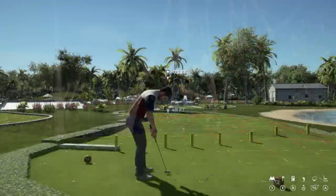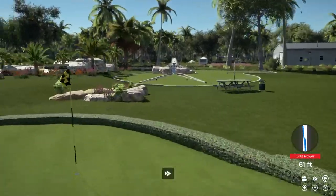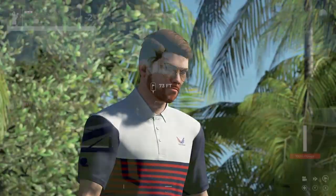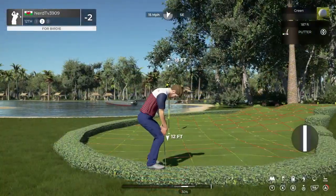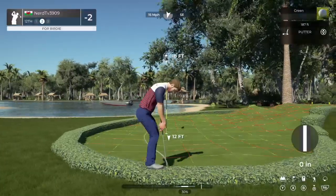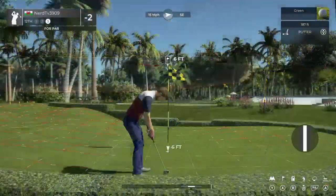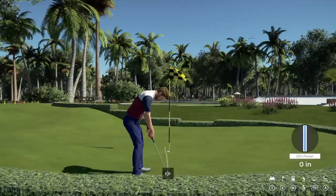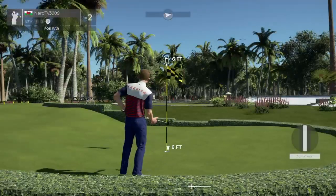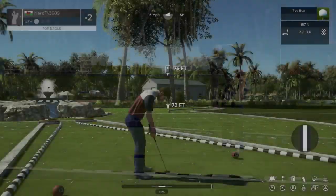In this hole we've got a tailwind to deal with. That was tough — a little bit too hard on that one. All right, let's do this, 18 feet to go. That putt's just gonna fly right by the hole. All right, par putt. There we go. And you're two under par for the round.